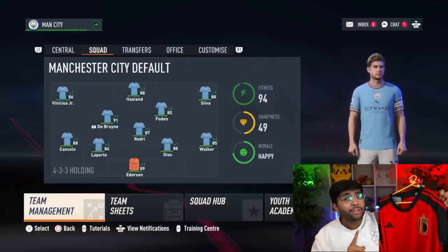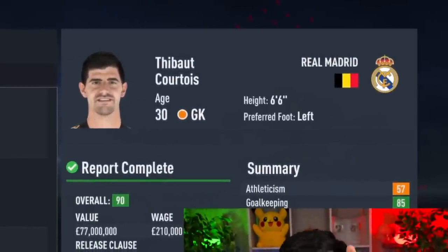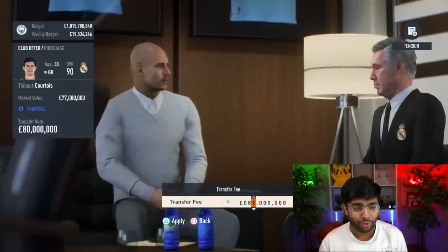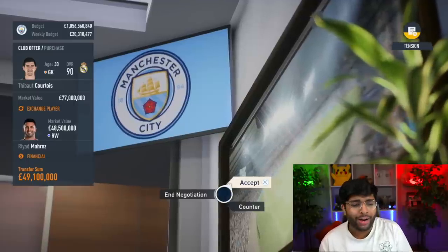Next up is the Belgium kit. I like it — the black in the corners is nice, and the logo is super cool. But it's not nice enough for more than three stars. We can now sign any Belgian player. We already have Kevin De Bruyne at the club, but I thought of doing something different. We're going to do a swap deal of KDB and Courtois. We'll sell KDB and give them Mahrez. We now have Thibaut Courtois joining as our Belgian player.